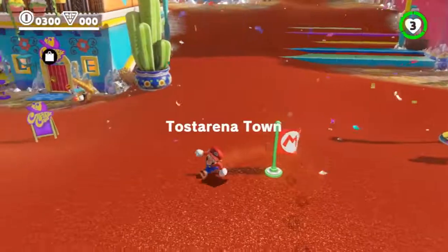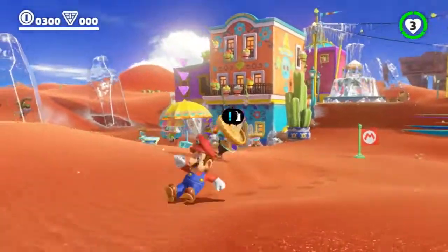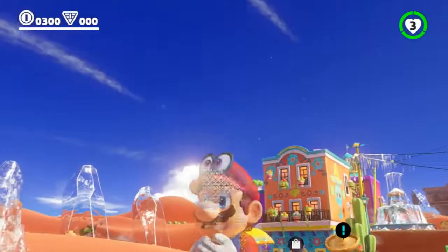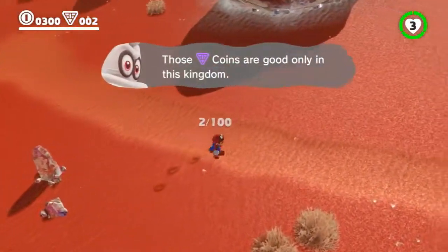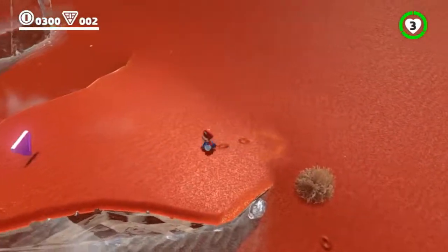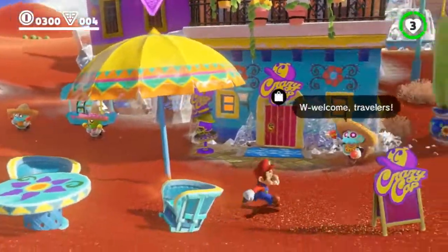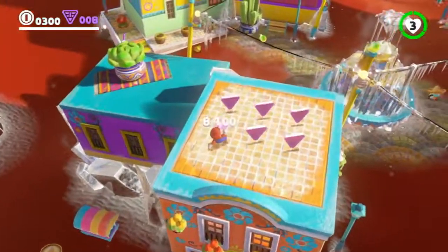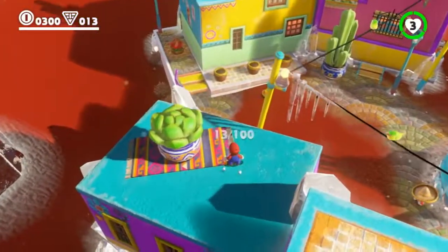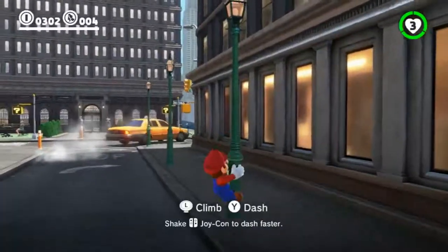The game returns to the sandbox style of 3D Mario, like Super Mario 64 and Sunshine. When Mario enters a kingdom, he has freedom to go anywhere. You have several goals per kingdom, and the kingdom's appearance changes based on the main quest. To continue to the next kingdom, you need to collect a certain number of Power Moons. All the moves from Super Mario 64 are here, plus new ones from Cappy — Mario's new companion — which greatly increases Mario's flexibility and range.